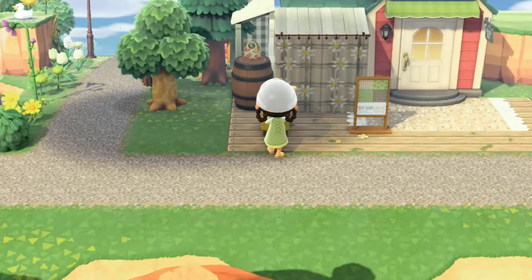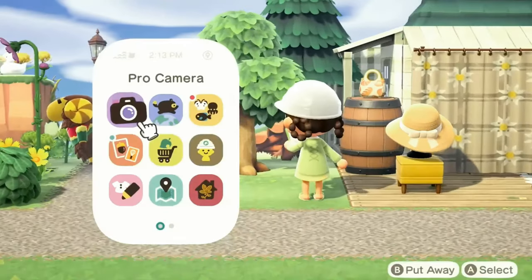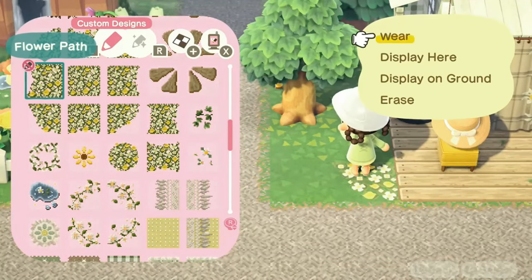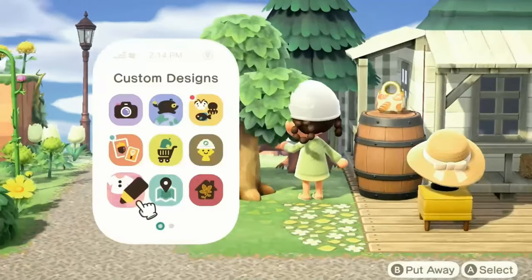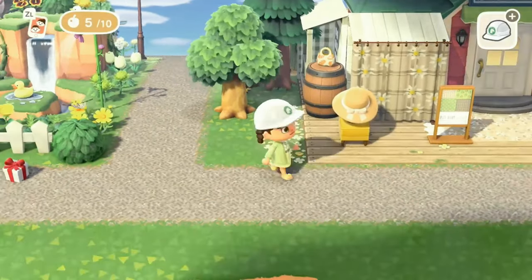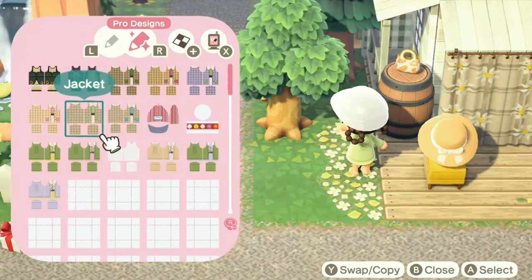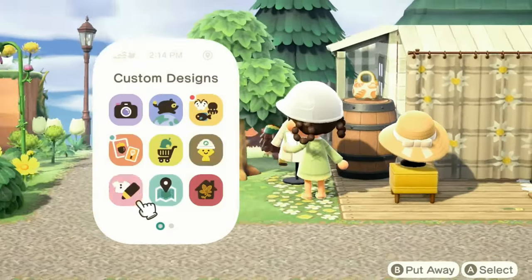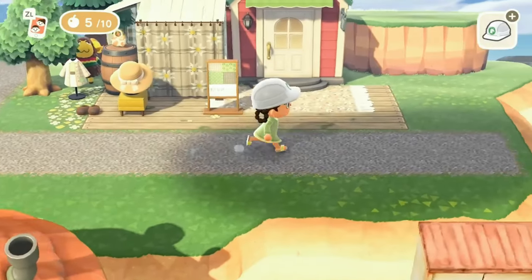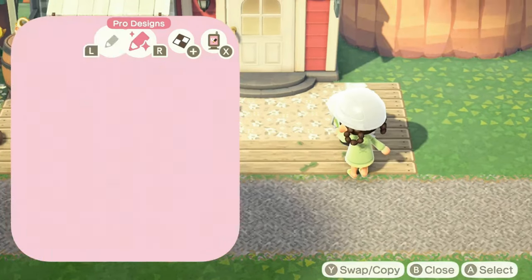We're just going to put a little bit of simple decor in front of the Able Sisters — just some usual items. I love the wide red straw hat and I feel like it absolutely needed to be here. I'm going to put this little flower path right here. This island is turning out very spring core. In the winter I'm going to darken up all the codes and change the flower code to a red one, or maybe a snow one or blue.